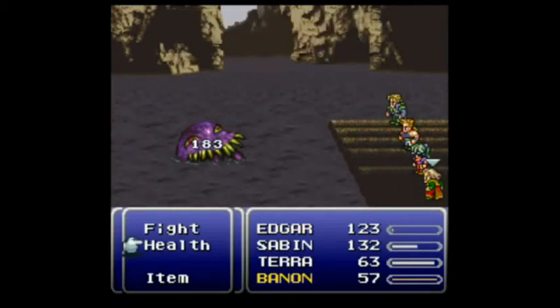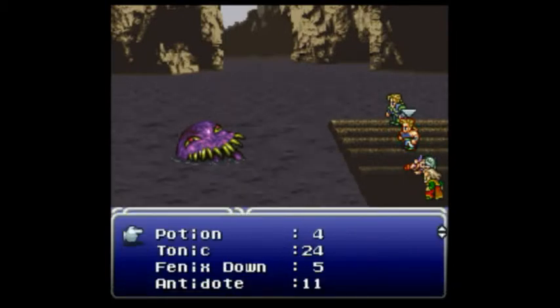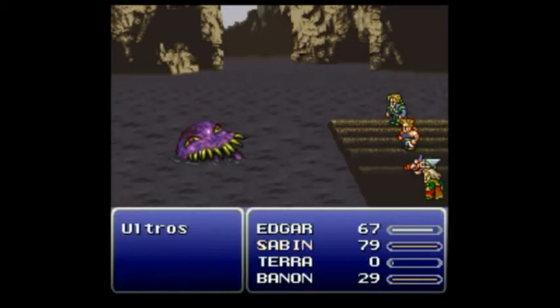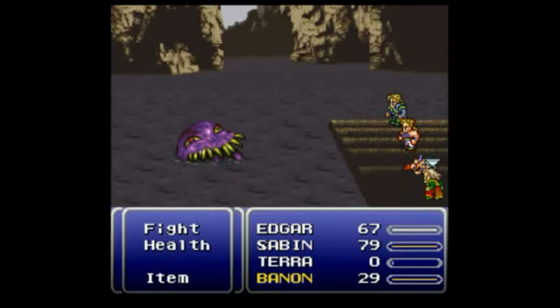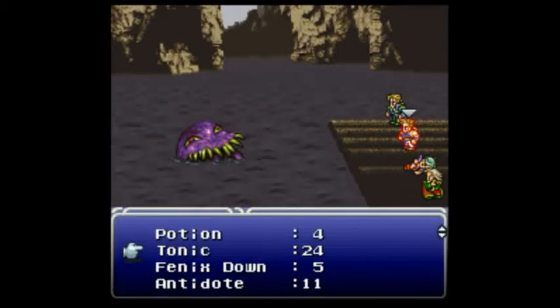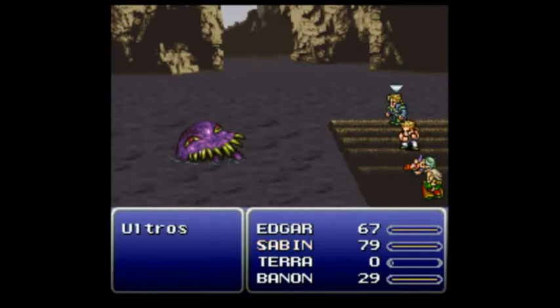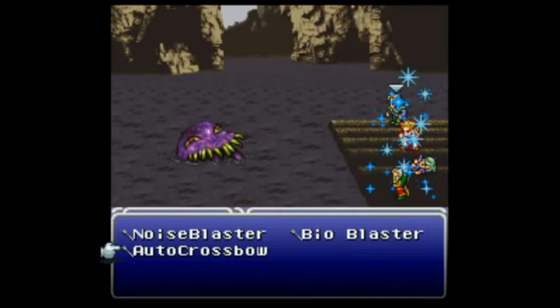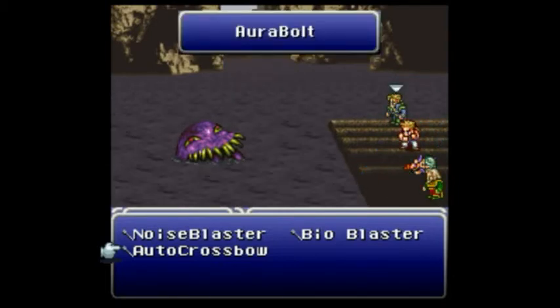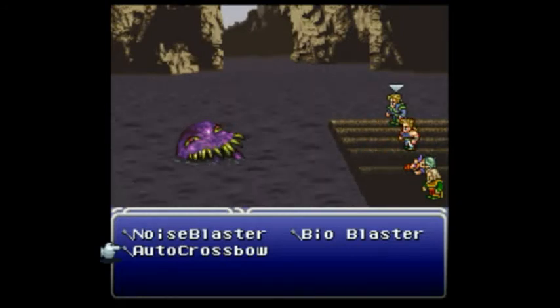Alright, this is Bannon. He should be using the multi-target tentacle — I'm pretty sure Terra's dead. Okay, Terra's definitely dead. This is Bannon, still in the item menu. This is awful. This is still way better than my first three attempts though, just not as good as my last one — except for the fact that I'm still alive, which I suppose is a bonus.